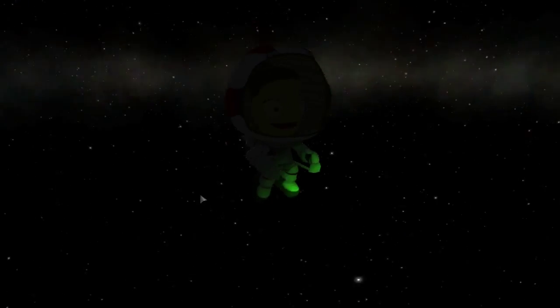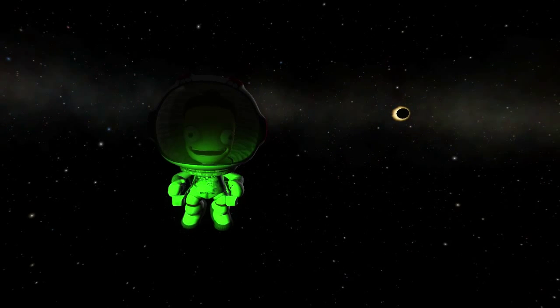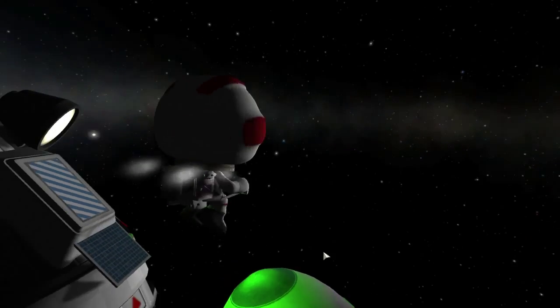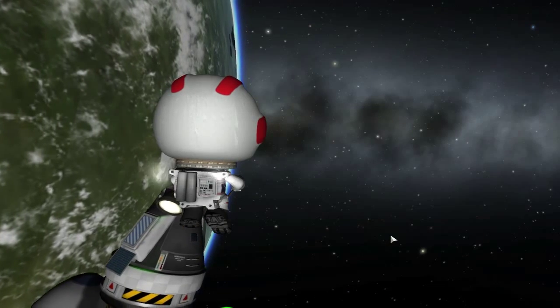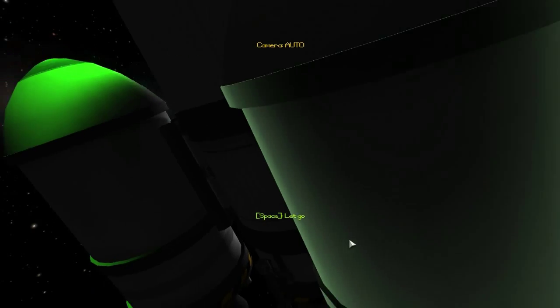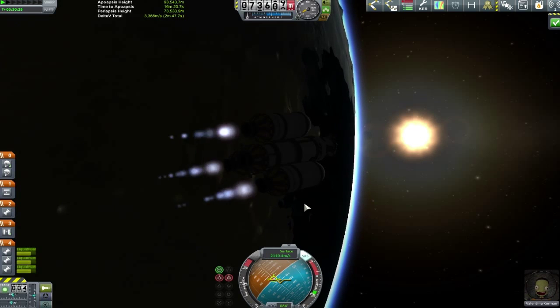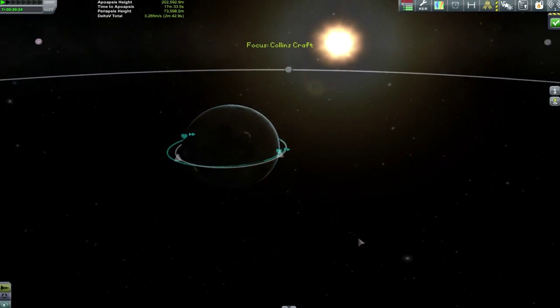This is what being in space is all about — these majestic views across the infinite void whilst we float around in a tiny spacecraft barely designed to keep us alive against the horrendous conditions around us. When we take all that in our stride, we get to enjoy beautiful things like an eclipse. With such inconsequential stuff as the random alignment of celestial bodies out of the way, it's time to plot our course to the moon.